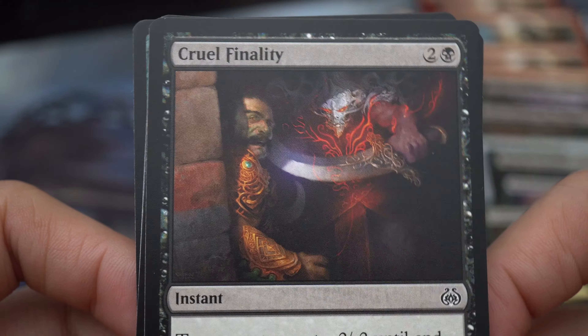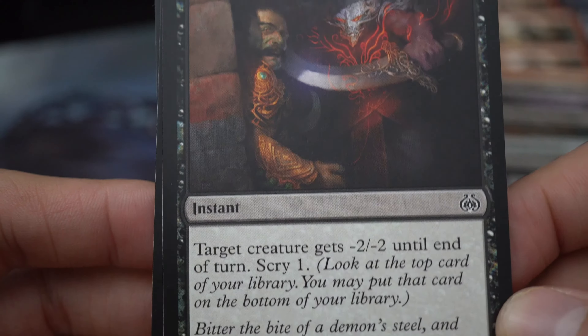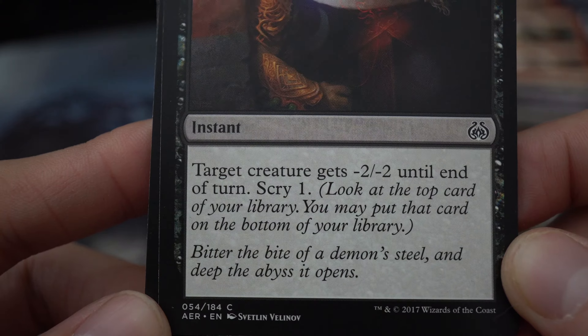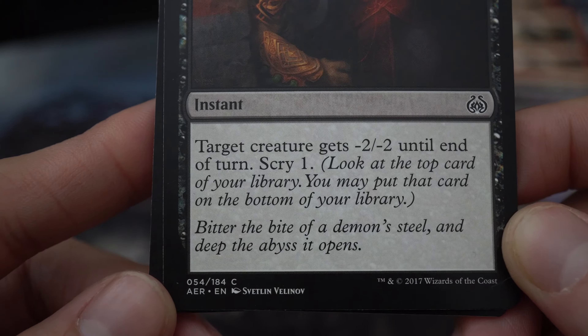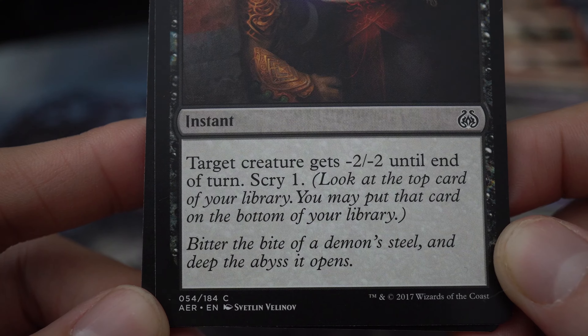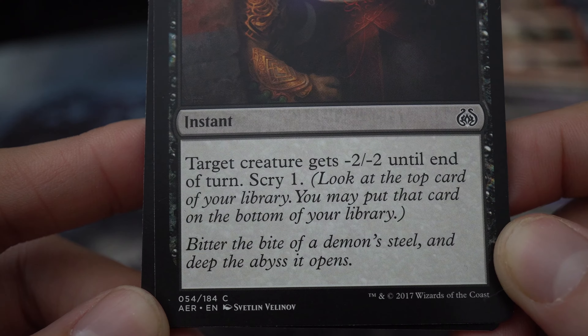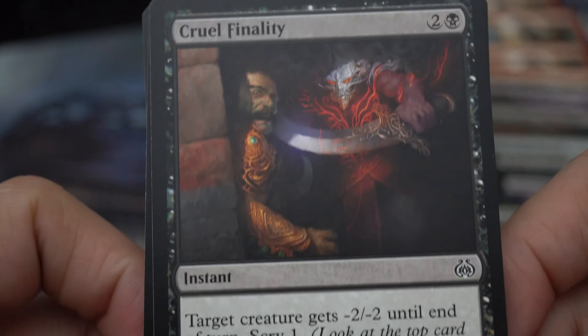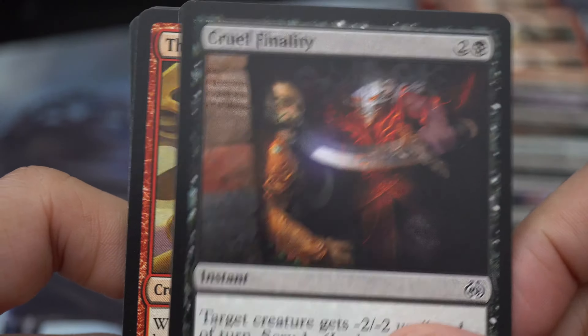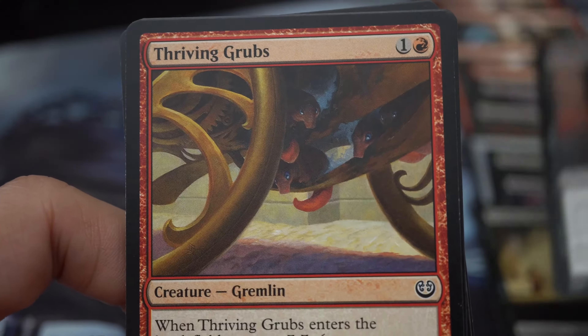Cruel Finality — two and a black instant: target creature gets -2/-2 until end of turn, scry one. 'Bitter the bite of a demonsteel, and deep the abyss it opens.' Any kind of removal is good in draft and limited.